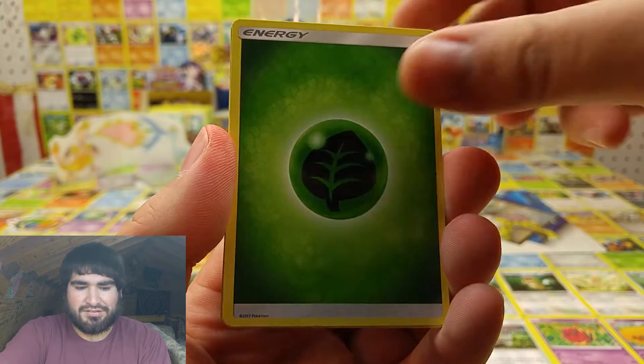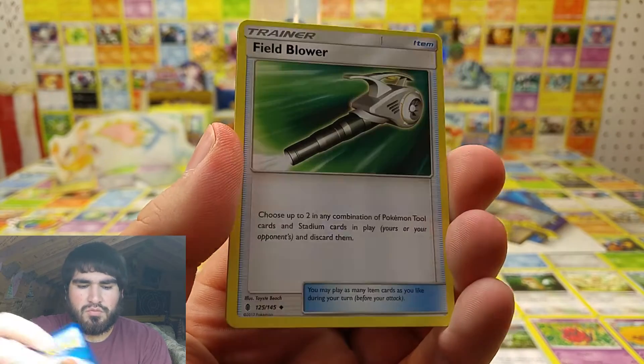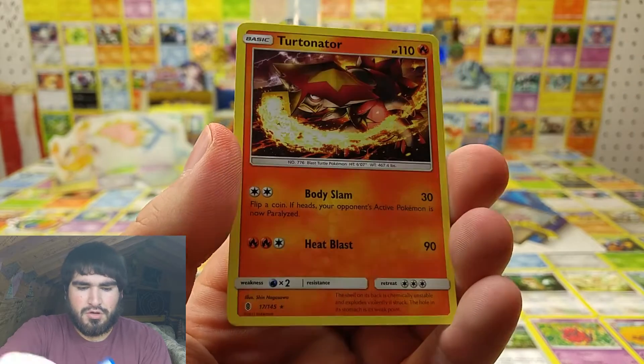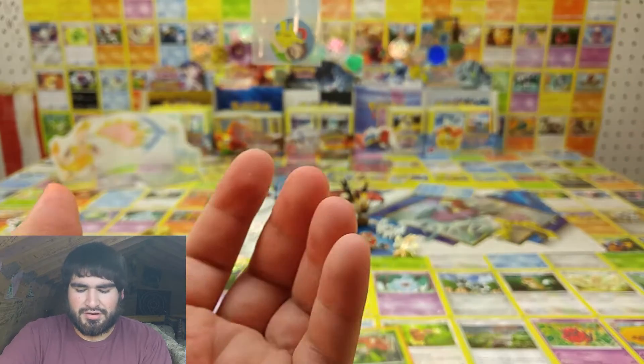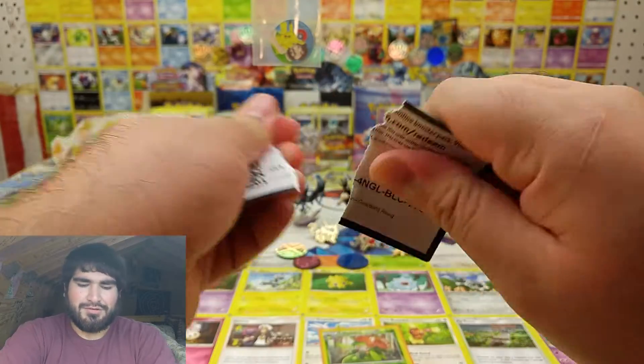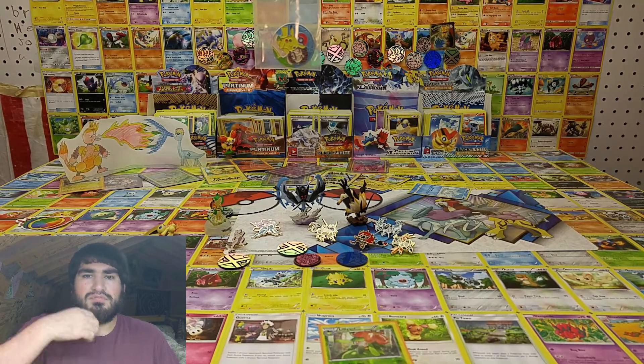...up Tiled Grass Energy, Lampent, Cutiefly, Widow, Field Blower, Gothita, and a Turtonator. No major pulls today, but hey it's all good. Please like, comment, and subscribe — I greatly appreciate it. Peace!